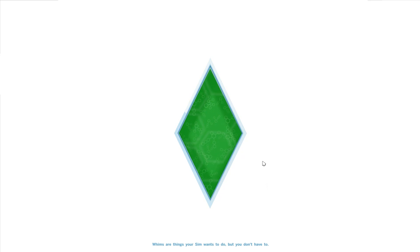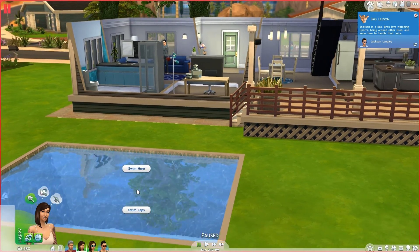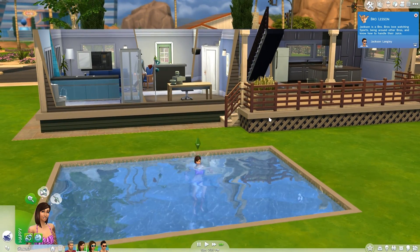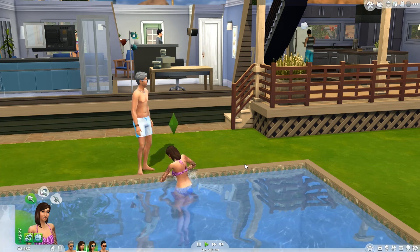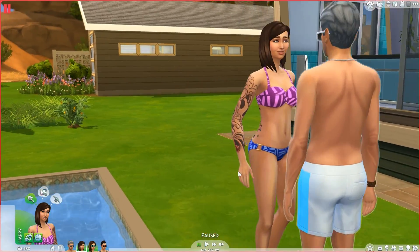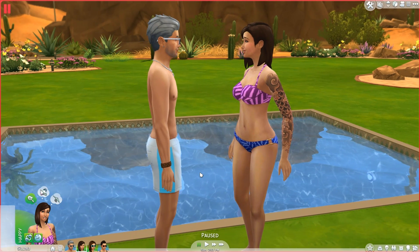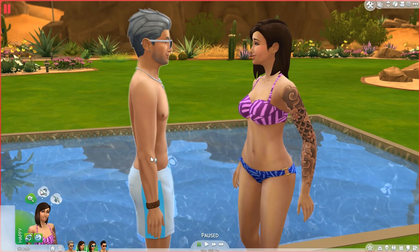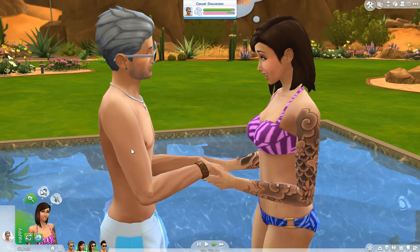While I was in Create-A-Sim, I should have decided Marissa's swimwear. I've been recording for almost 20 minutes already! Let's go ahead and have her go swimming and see what swimwear she has automatically. Hey, looking good! Not bad at all — I didn't even see that top. She looks good. She's got a little extra meat on the hips but it ain't bad. Let's go ahead and hold his hand. Wow, he went straight in for the kiss!